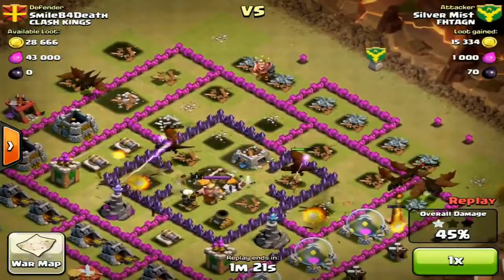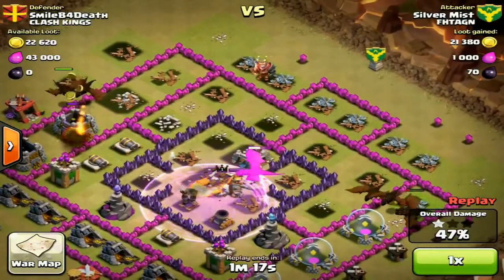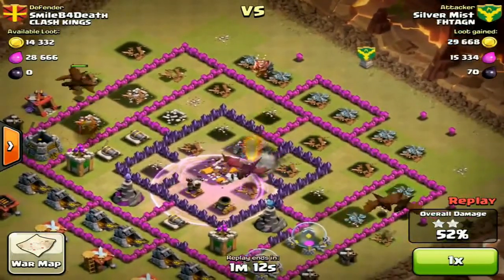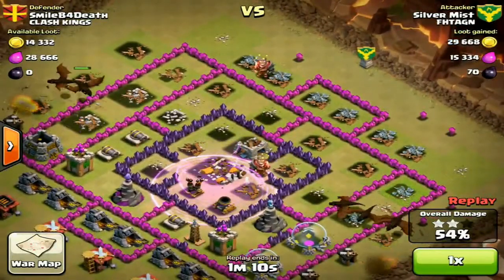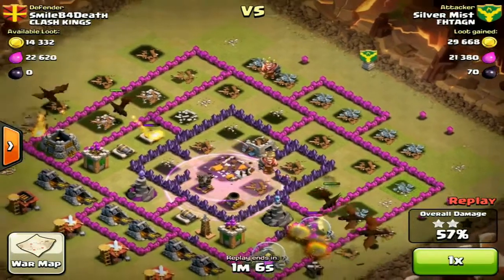Dropping rage spells at the right time gets the good results. This base was slightly spread out so the dragons spread out more intensely, but I still got the same results. In this particular war I got 6 stars, which is a lot different to my main account.